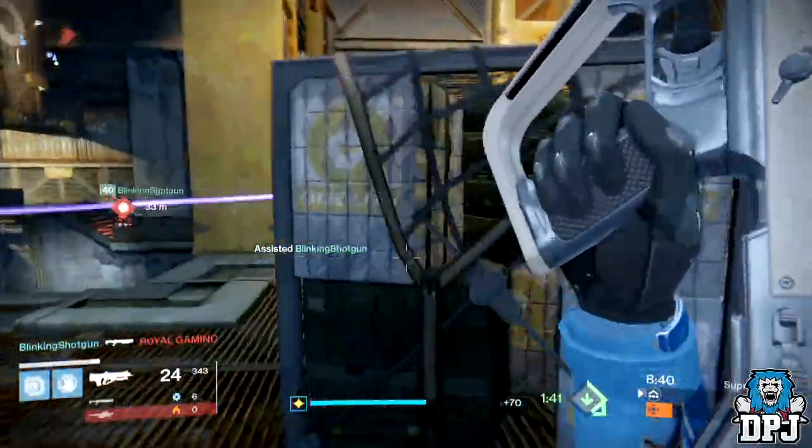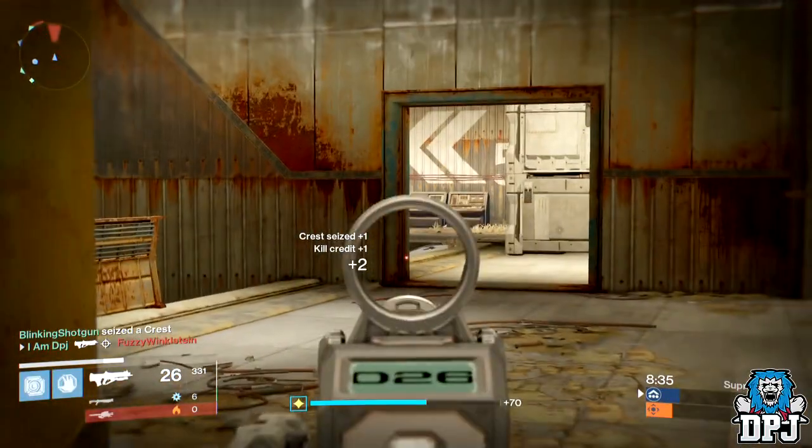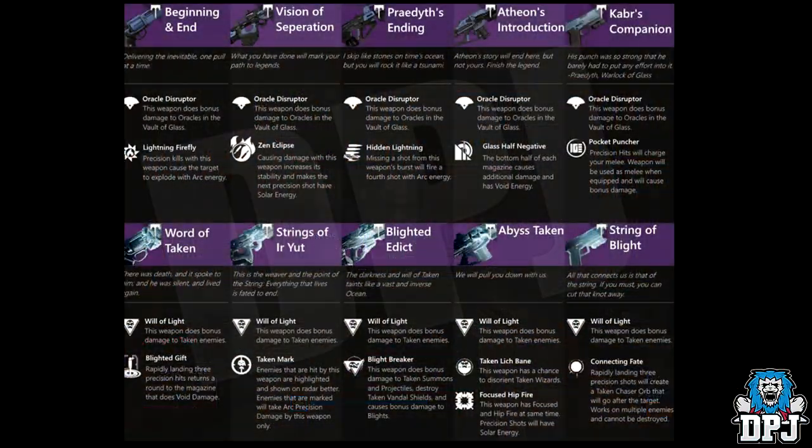Just over a few hours ago I was tweeted this image — you guys are seeing it on screen now. It shows what seems to be remakes of most of the old raid weapons from the Vault of Glass and from the Crota's End raid. Looking at them for the first time, they do look legit, but I just don't know — people have got so much time on their hands nowadays, you just never know.